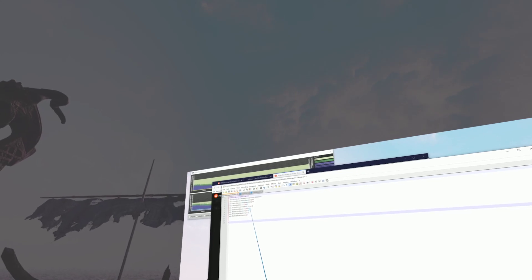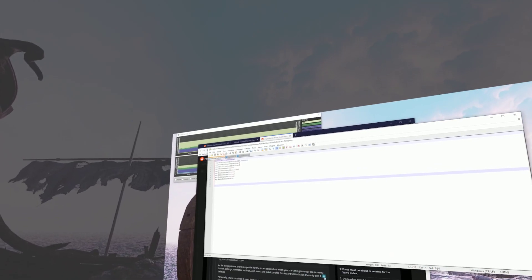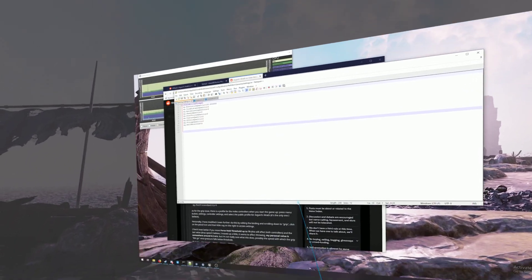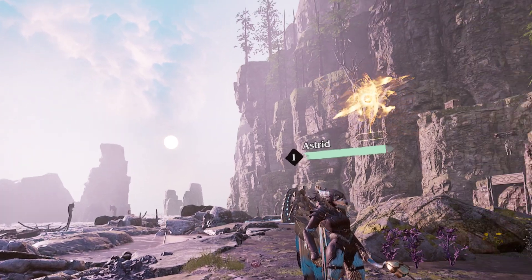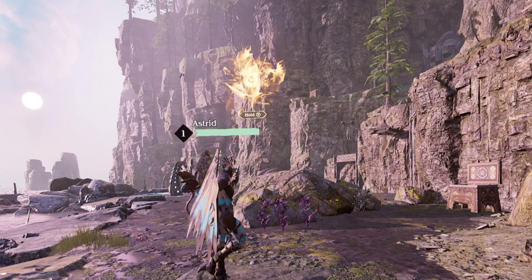I'm not sure if you can drop the files in from the start. Sometimes these INI files need a first launch of the game to even exist, so you might have to start the game first before you can see and replace those files. Then once you're in the game with everything set up, it looks amazing — gorgeous and sharp — and it plays great.